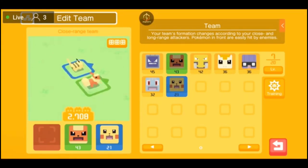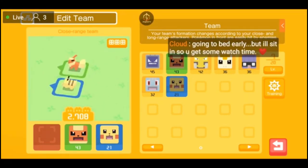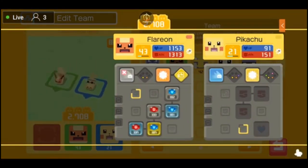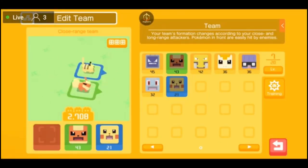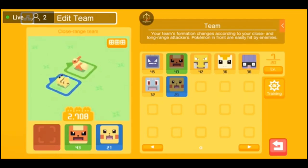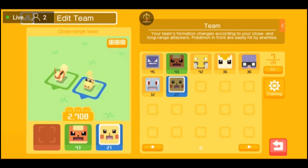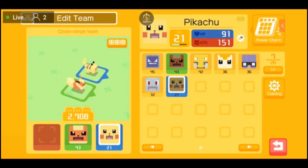Here you'll notice on the top left it says Edit Team — I've got a close-range team currently because I'm using Pikachu and Flareon. You can click on your Pokemon and it'll bring up details on the ones currently on your team — you can check out their movesets and gems. You'll also see your team total score, which shows 2,708 for me. The red, green, and blue squares toggle the actual Pokemon in the party, and you can drag Pokemon to your box or drag them back to your team.